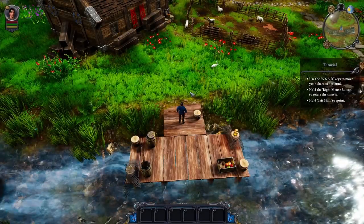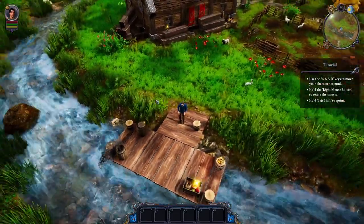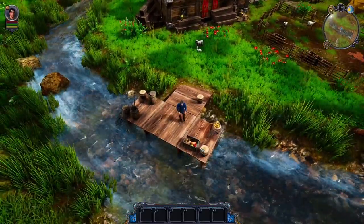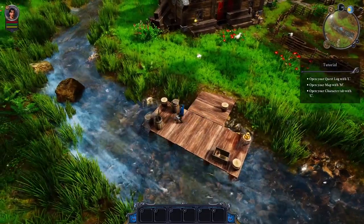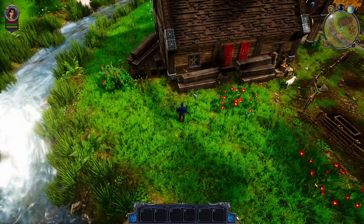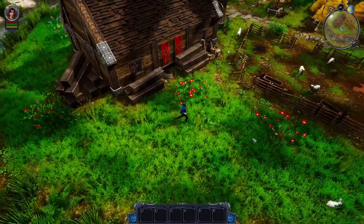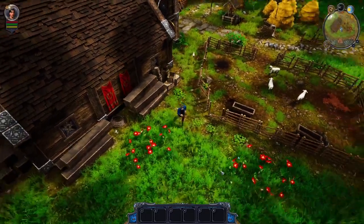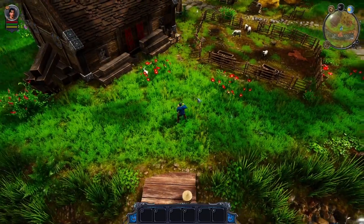So here we are. I haven't decided yet if I'm going to use my controller or my mouse and keyboard, because I've heard and read that the controls in this game are quite different, but we'll see. We need to get closer. I punched the apples for some reason, and then we open our quest log with L, map with M, and character tab with C. We rotate the camera with the right mouse button and punch with left. Not bad.